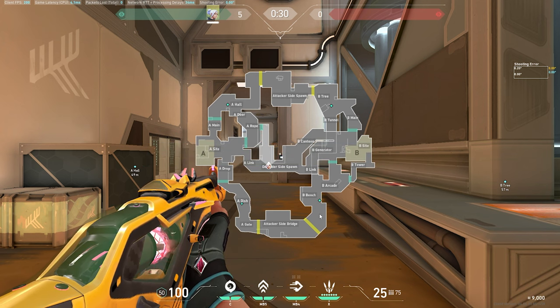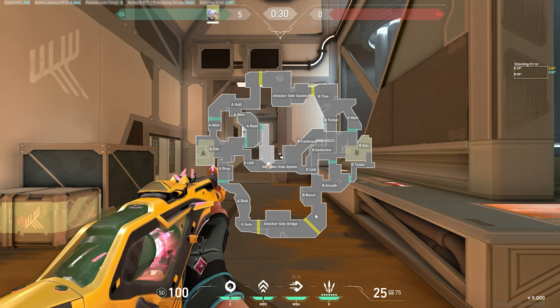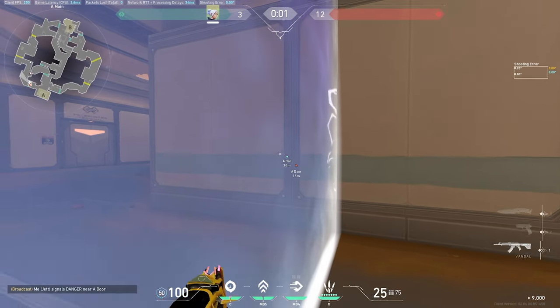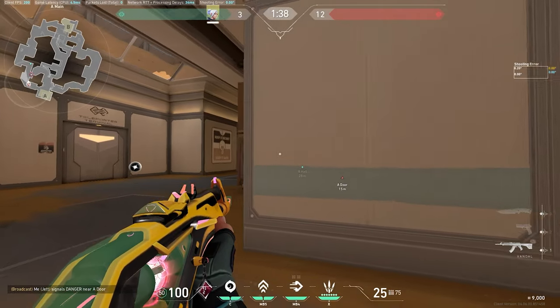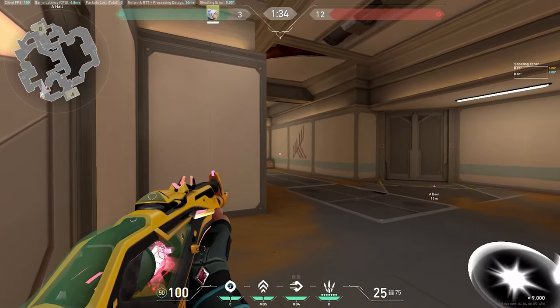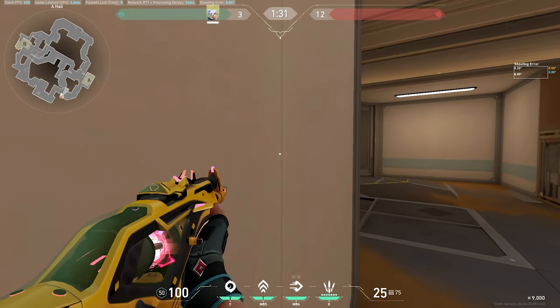Defending on Fracture is unlike any other map because there are four avenues attackers can come from. This also means that if we push one of these avenues every single round, we're very likely to find a gap in the attackers' hold and exploit it through a fast flank or catch a 1v1 playing off our initiator's utility. When playing from A main, have your initiator throw flashes through the door or stuns through the wall, and swing right off the bat.